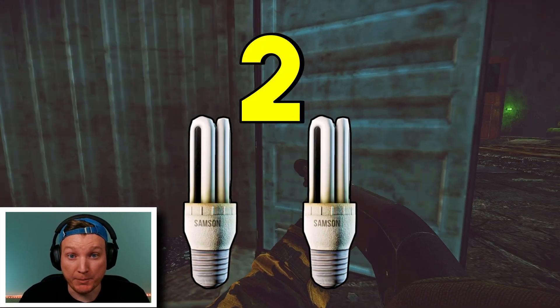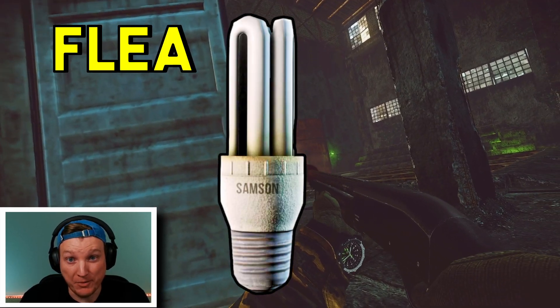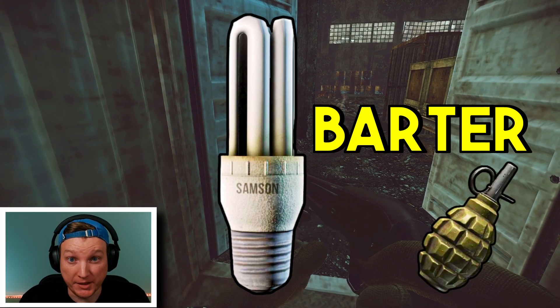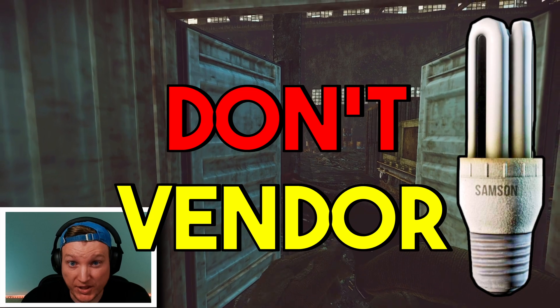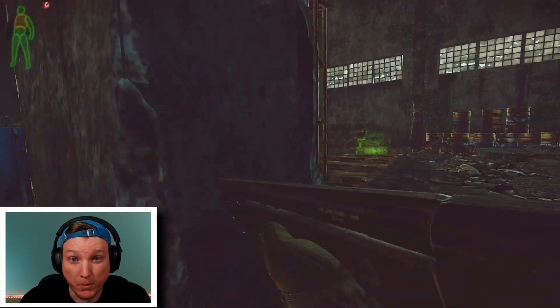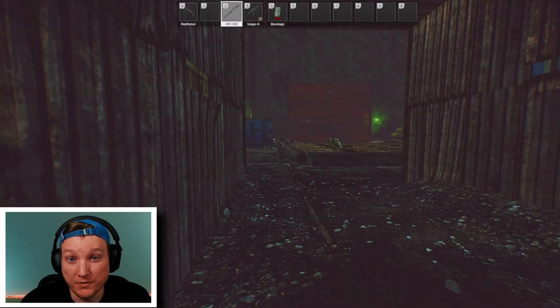Number two: energy saving lamps. I'm a big fan of the ES lamps because not only can you sell them on the flea market for around 30,000 rubles, but you can also use them to barter for grenades. I recommend not vendoring the ES lamps. Instead, collect about six or more of them and bulk list them on the flea market. Folks will always prioritize buying items in bulk even if the items are a little bit more expensive.